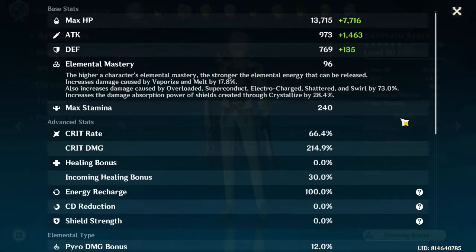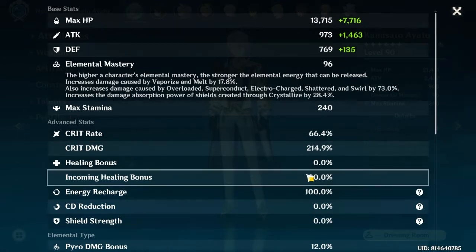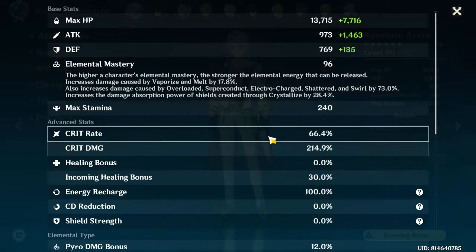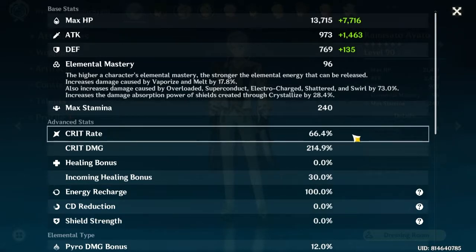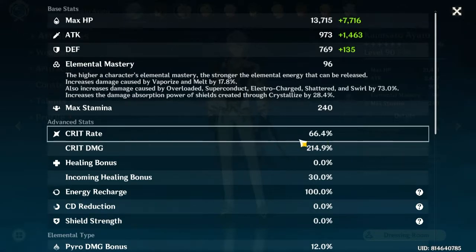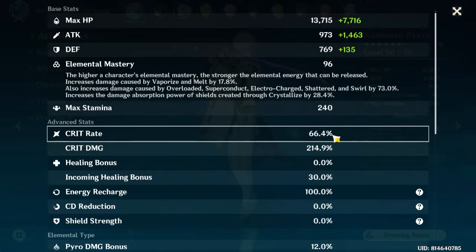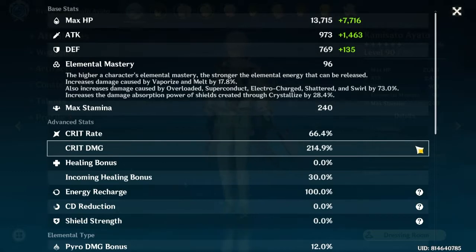Ignore the incoming healing bonus of around 30% — that's just a passive effect from elemental resonance if you have two characters with the same element on your team. I still have Barbara for that. I have a crit rate of around 66.4% and crit damage of around 215%. I'm still having a hard time achieving a 1:2 ratio because of the artifacts I have on him.